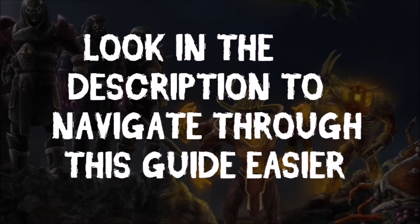Look in the description and you'll be able to find a way to navigate through the guide. There are timestamps — you'll be able to choose between gear or whatever location you want to go to, so look in the description, it'll make it a lot easier.